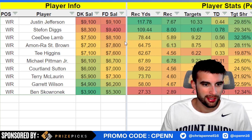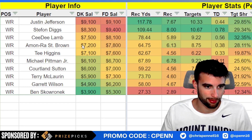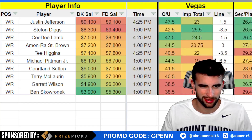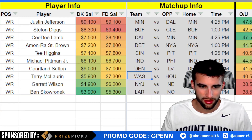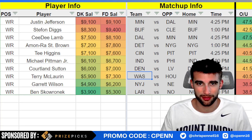CeeDee Lamb — if you're using Dak, you pretty much have to play him. He had a great game last week and getting Dak back over Cooper Rush is a big boost for him. Amon-Ra St. Brown finally got back on track last week — if you were playing over on PrizePicks you could take advantage of that prop being extremely low, got 10 yards of value compared to the DraftKings sportsbook. He had around 11 targets, nine or ten catches, around 100 yards — didn't get into the end zone unfortunately, but still a very good game and gets peppered with targets.